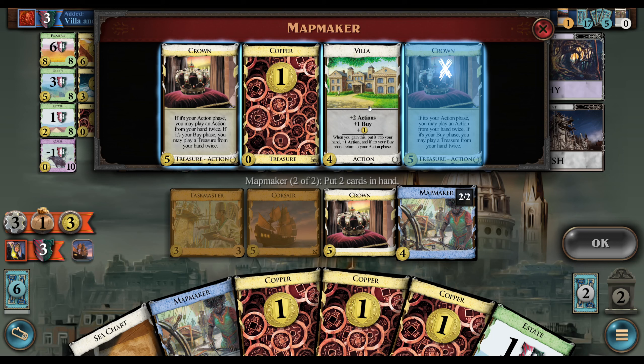Now we don't even need to Crown the City Quarter unless we want to do Gain-and-Play stuff, which is certainly possible. We don't want to run the piles too low, because they are kind of putting together a few turns. Did they buy a Legionary? I guess to preserve the Taskmasters. It would be good to get another Corsair, but we can just Rush it.